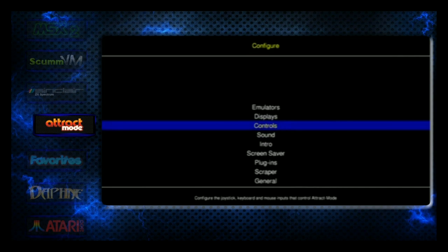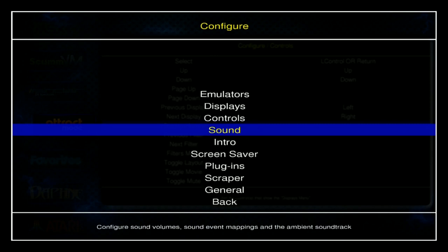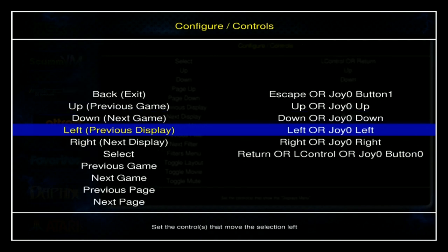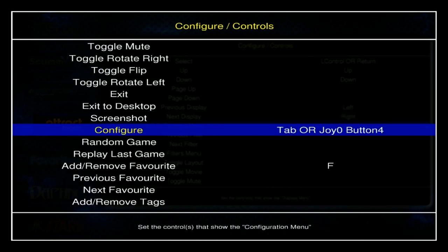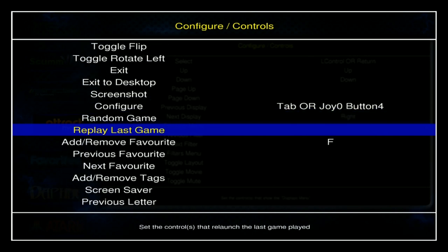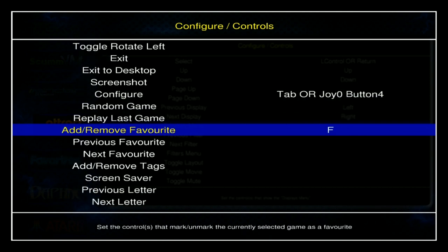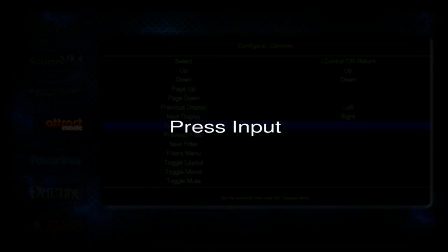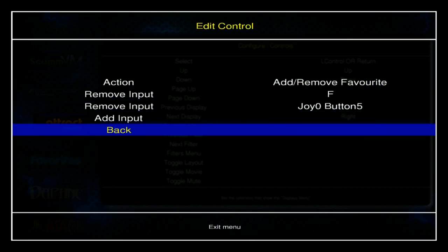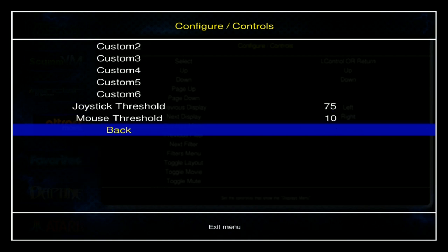Let's check out the menus once this loads up. In AttractMode, if you want to set up your controls it's the upper left trigger. Up and down are all set up. Display menus — if you have a keyboard plugged in you can configure with Tab. You might want to add a favorite button; I like my upper right trigger so I don't need a keyboard.